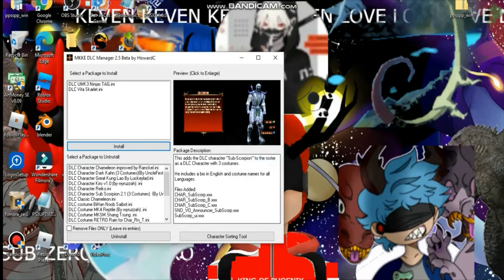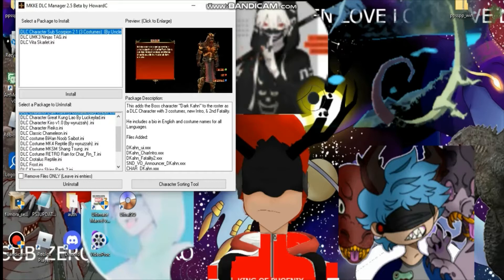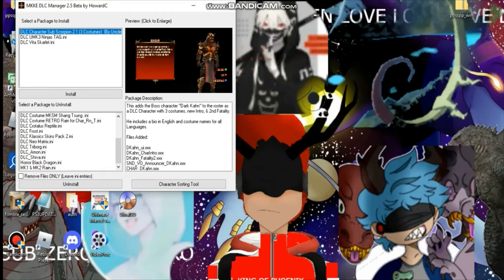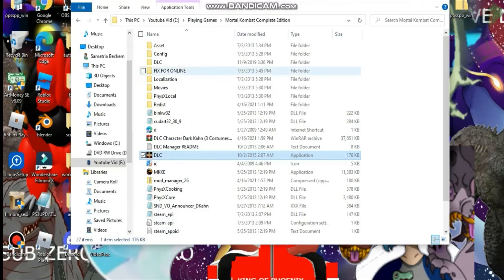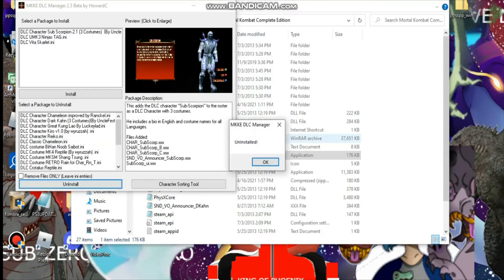We just got Sub Scorpion — I did a little glitch. Let me show you how the glitch works again. Make sure you guys like and subscribe. I'm looking for Sub Scorpion — he should be down at the top. I need to reopen this, that's why. Now he's down there and I should be able to see Sub Scorpion. Let me install him again to show how this works.